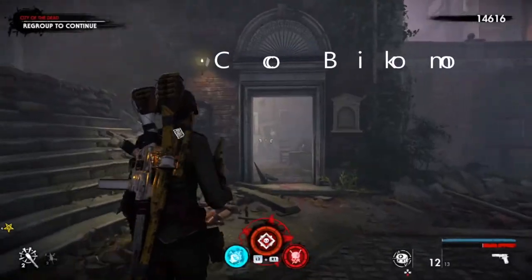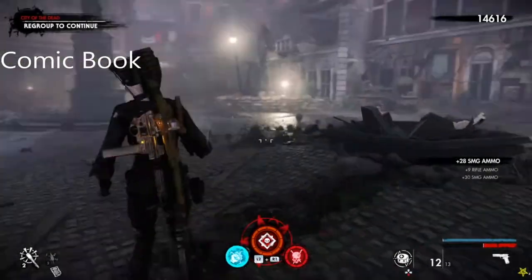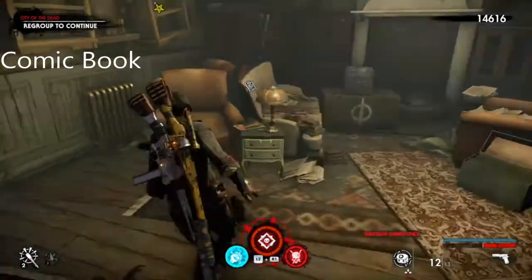This is Level 7 in Chapter 3. Once you've done the blood fountain — you have to do the blood fountain first — you can then get the comic book. The comic book is just in here as you do the blood fountain.